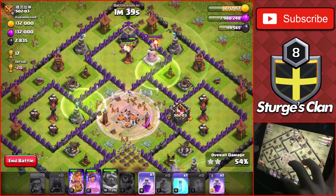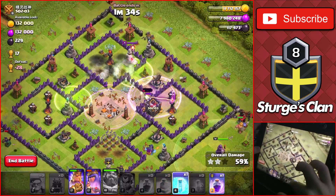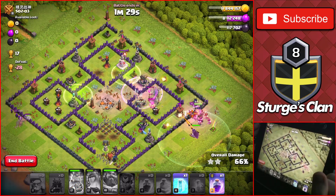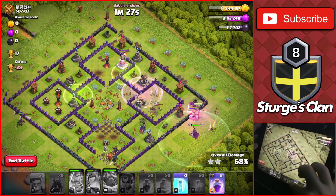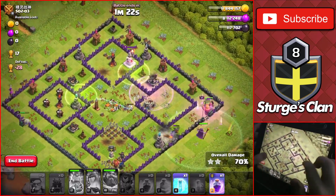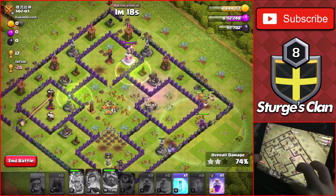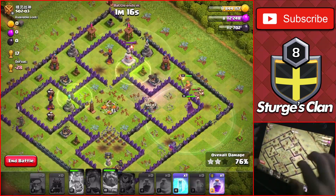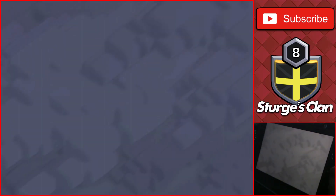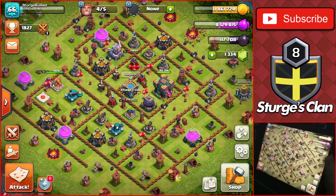We still have a little bit of loot inside the clan castle — we'll take that down and probably just end the raid since we got basically all the loot. There's nothing left on the base. We still have some goblins going around taking out a couple of buildings, and the king and warden with a yeti on the right side. The queen goes down, so I'm just going to head out of the raid. We got all the loot — heading back to base.